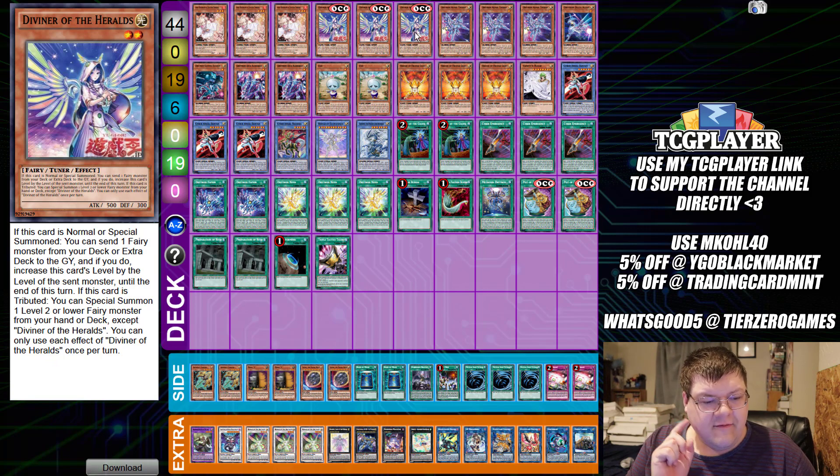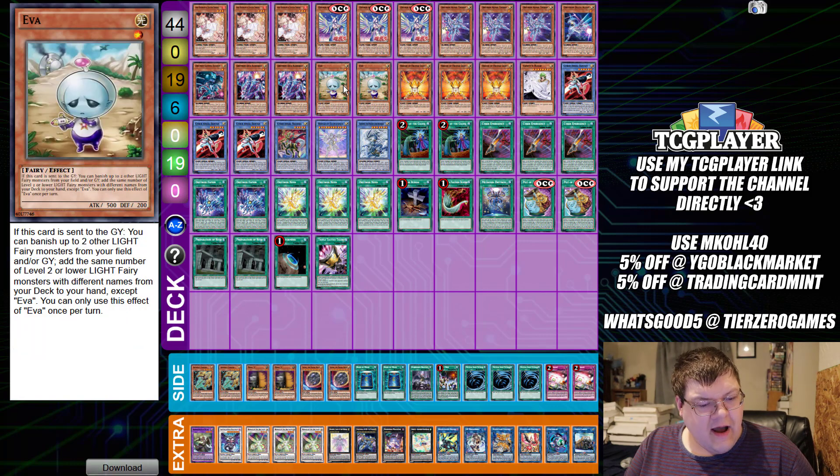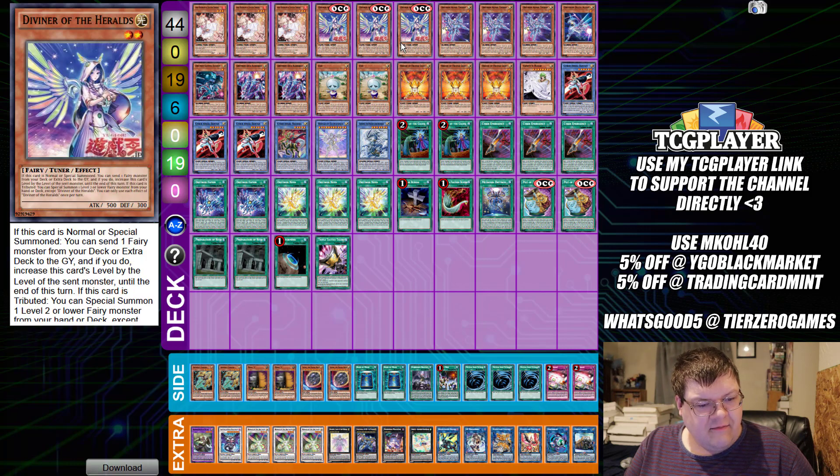Diviner: if this card is sent somewhere, you can send one Fairy monster from your deck or extra deck to the graveyard, and if you do, increase this card's level by that monster's level till the end of the turn. If this card is tributed, you can special summon a level two or lower Fairy monster from your hand or deck, except Diviner of the Heralds. Level two or lower - Eva meets that requirement!